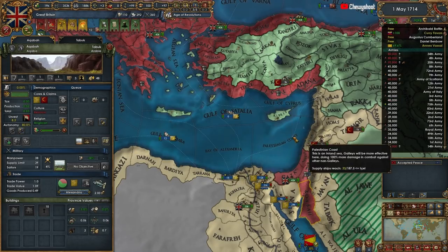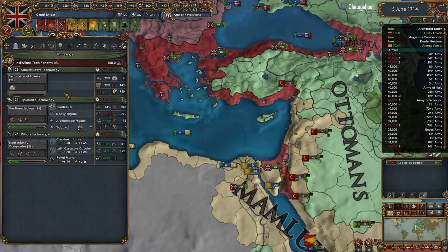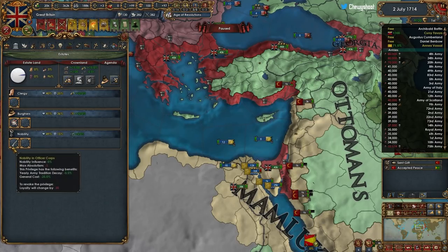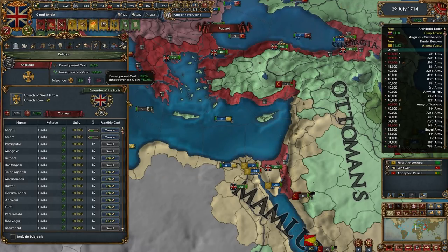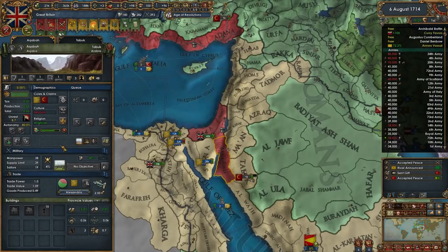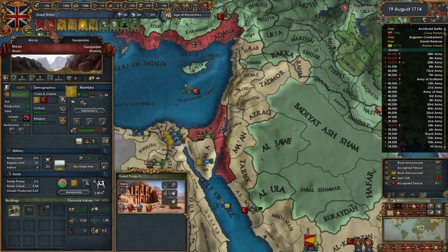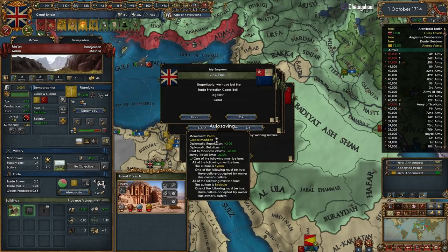Swing plow, very good. 70% done annexing the Mamluks - very good. When's our next idea group? Soon. Even with the extra diplo mana used, that's awesome. Let's make sure we're converting the provinces that need it most - 25 months, not bad. I just want to core this so I can take the Petra. We should upgrade it all the way before we take it. They fixed it so that when you annex a vassal it no longer downgrades, so it's quite useful. The diplo rep will help us integrate our vassals quicker, plus envoy travel time is nice.